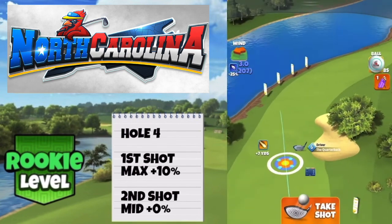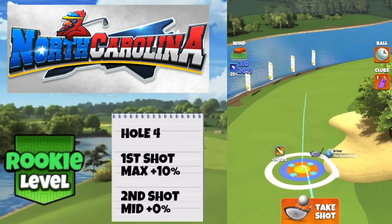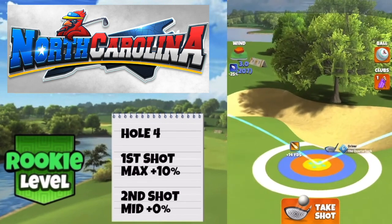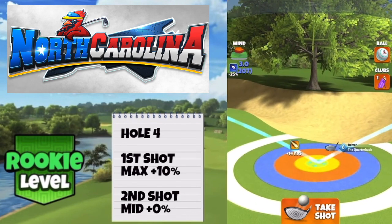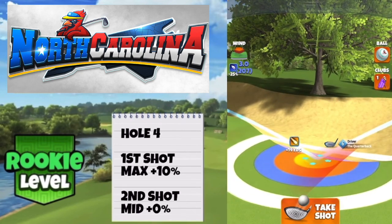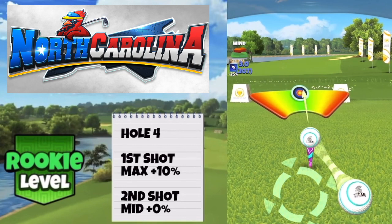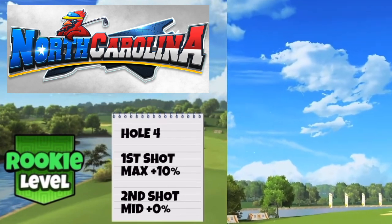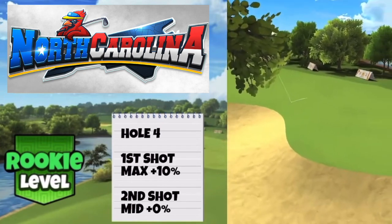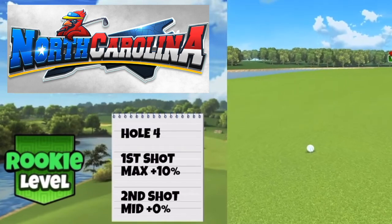On to hole four, and I'm going to use the quarterback. The reason for that rather than the extra mile is we need curl because it's another dog leg and a fairly long hole. Playing with a titan, power three ball, just under three top spin — that's max available with quarterback six — and two left spin. Blue ring touching the bunker, adjusting max plus 10. It takes me into overpower so about two to three rings of overpower with a ball and a half of curl to the right. Perfect ball away — great left or great right as long as they're minor ones will be fine with the accurate quarterback.